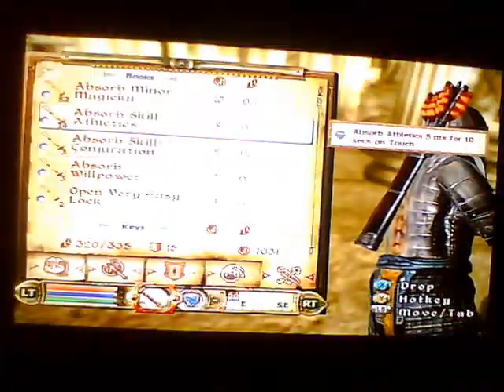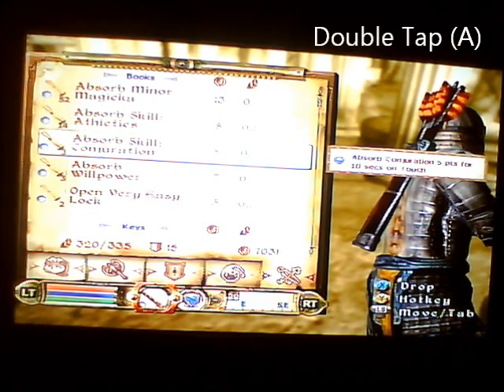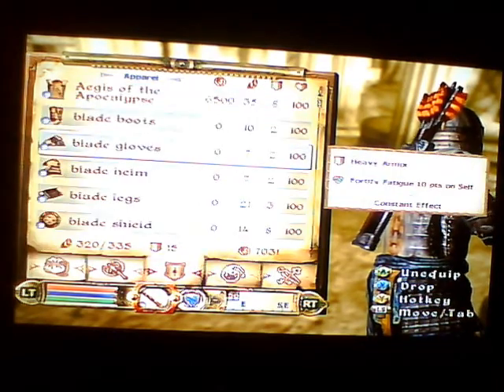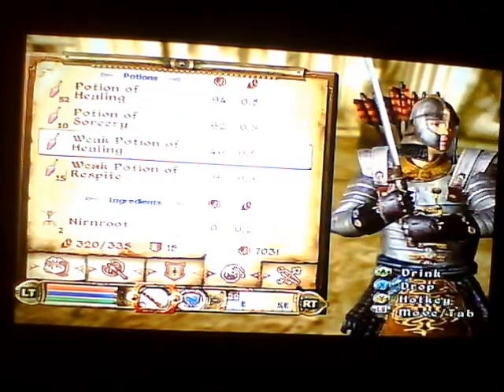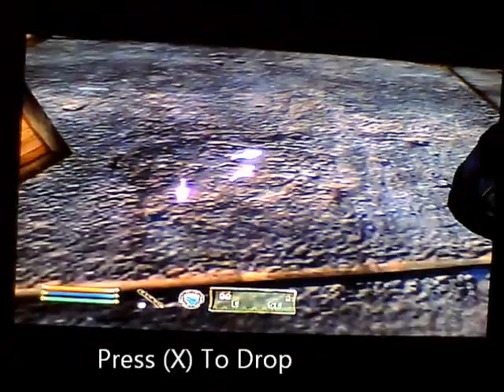Right, grab your scrolls. Now you double tap A on whichever one you want, and go over to whatever you want to duplicate. So I'll duplicate some health potions. All you do is press X on it and you drop it. And now, obviously, you can see I have three of them.